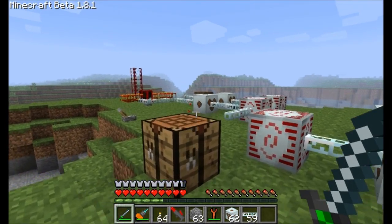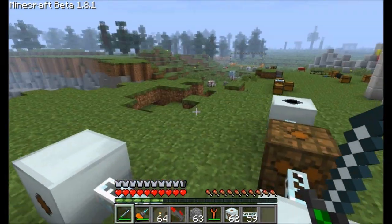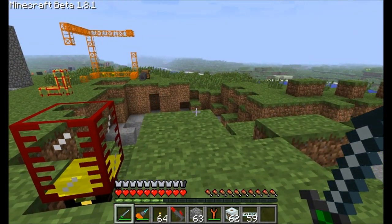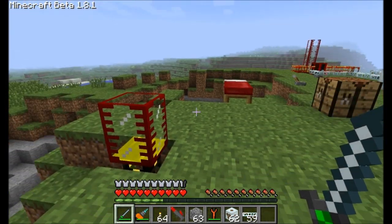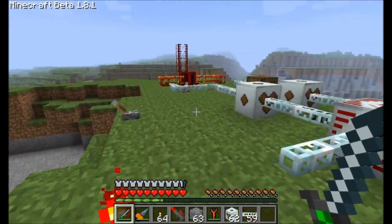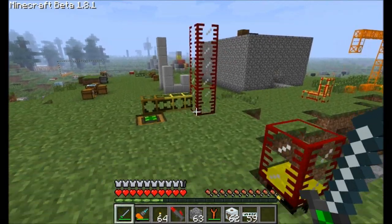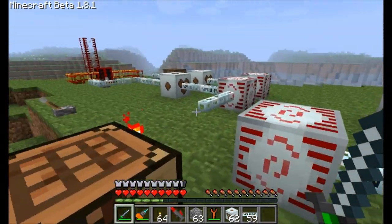Hello everyone, this is Direwolf20 and I'm back in my 1.81 test world because I'm doing a mod spotlight today on Power Crystals Power Converters. This is a Buildcraft-Industrial Craft crossover mod. It basically allows you to convert energy from Buildcraft into Industrial Craft and vice versa. So without further ado, let's get started.